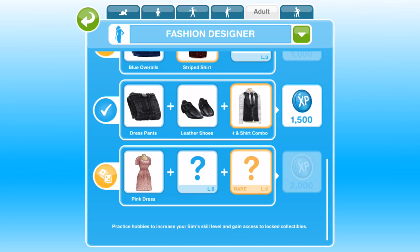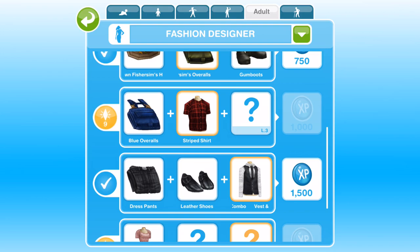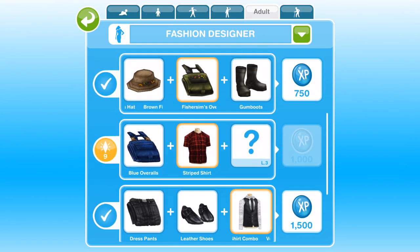You will not be able to collect the collectibles if you haven't had a Sim up to the highest level. So for example, if you have only got a Sim up to level 2 in the fashion designer hobby throughout your whole time of playing Sims, then you will not be able to collect the level 3 or any of the other collectibles. So it's really, really important to get a Sim up to the highest level of all hobbies.